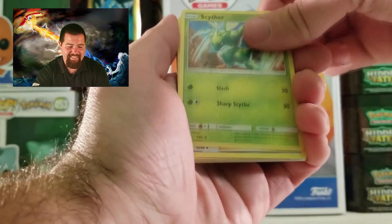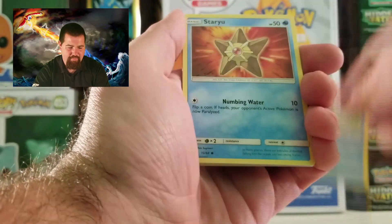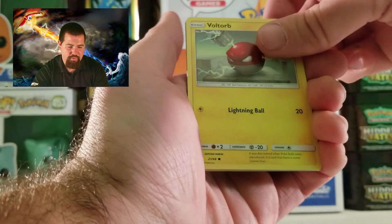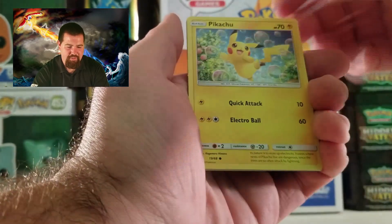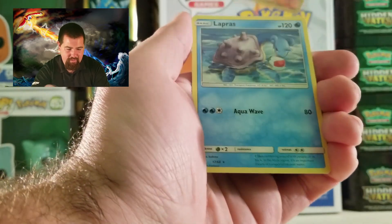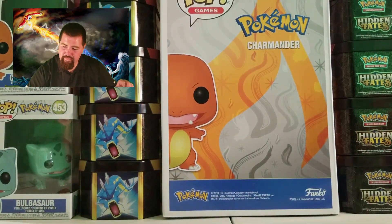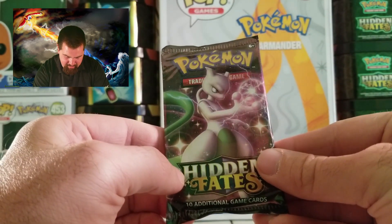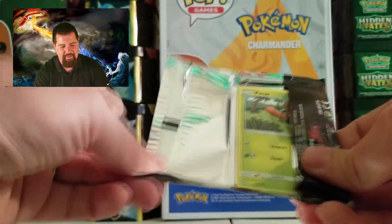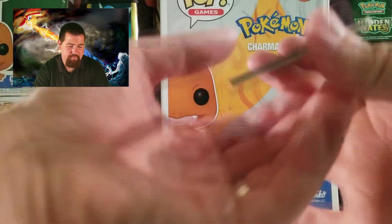Energy, Scyther, Brock's Grit, Graveler, Magikarp, Staryu, Slowpoke, Voltorb. We get a shiny Pikachu - come on, shiny shiny! Oh, reverse holo Bill's Analysis and a non-holo Lapras. It's a Mewtwo pack card - isn't that beautiful? Look at that. Okay, that's a sign everybody, shiny Mewtwo's coming! Get your code, please use them.